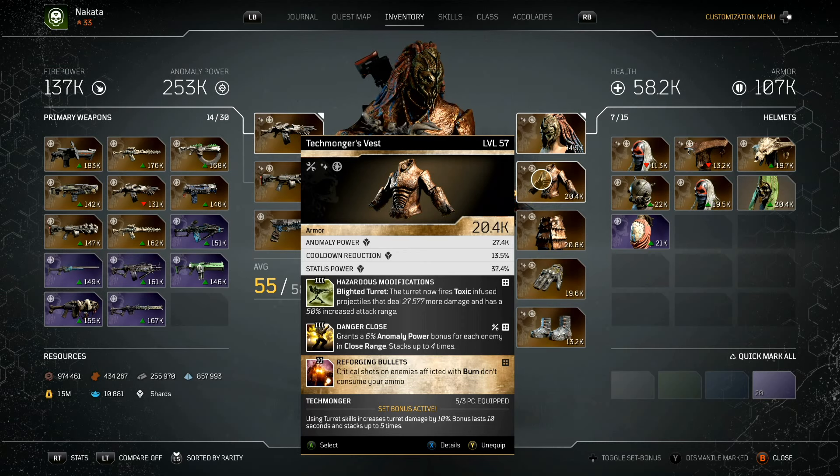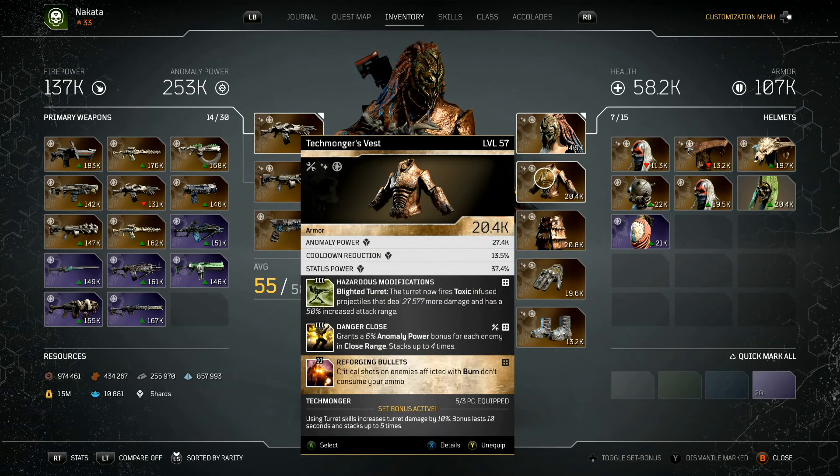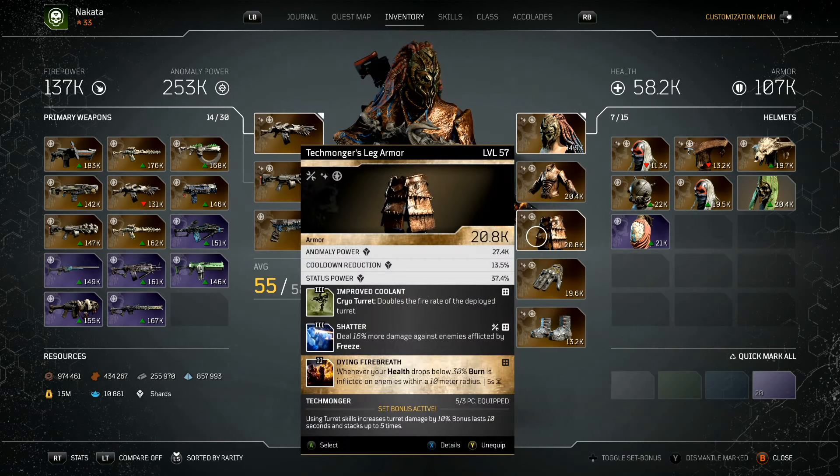Each piece has something to boost Anomaly Power. I have Reforging Bullets — critical shots on enemies give them burn, and if I'm shooting enemies inflicted with burn, I don't consume ammo as long as it's a crit shot. There's also a mod: whenever your health drops below 30%, burn is inflicted on enemies within a 10-meter radius. Those two go hand-in-hand — if they're burned and I hit a crit, I don't use ammo.